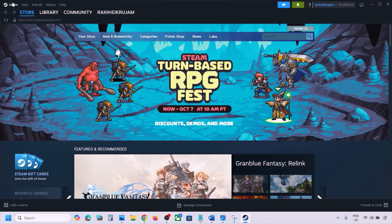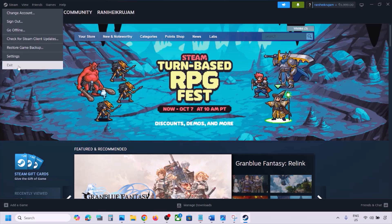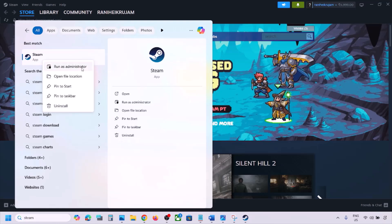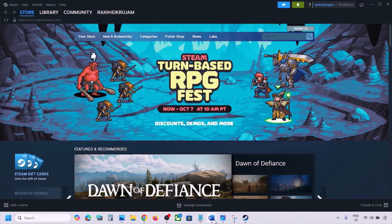Go to Steam, click on Steam at the top, and then click on Exit. Once Steam is closed, type Steam in the Windows search box, right-click on Steam, and click Run as Administrator. While restarting Steam, if there is any update for the game, update the game.